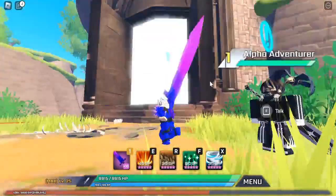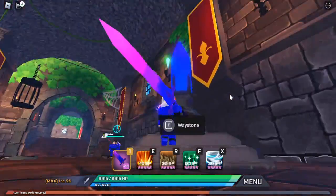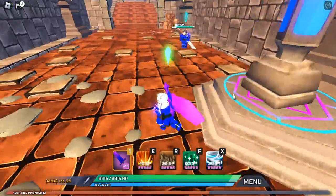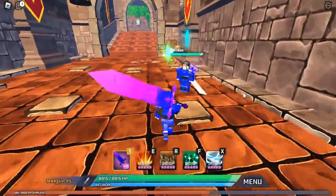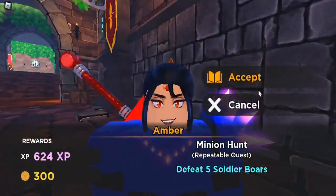These doors will open. Now that you're in the dungeon, I recommend getting this waystone here so you can still have little areas to teleport to — so you don't have to walk in, you just teleport right in. Then come over to Amber. Her quest is level 20 and it's called Minion Hunt — it's to defeat five soldier boars.